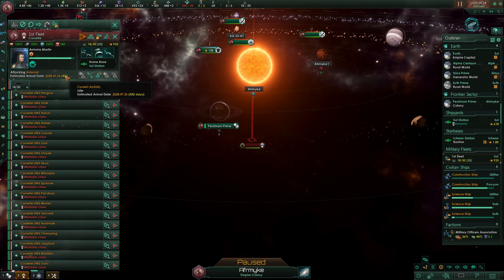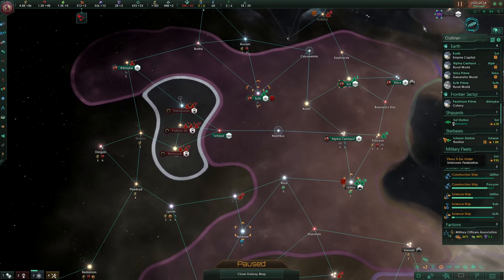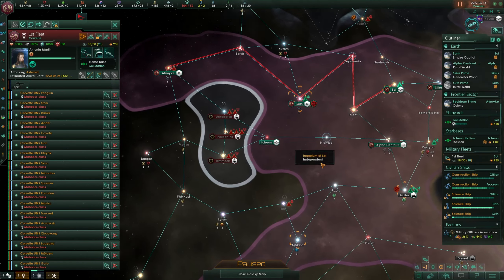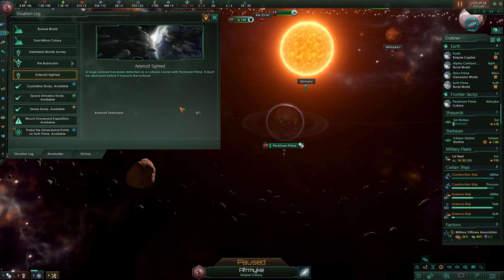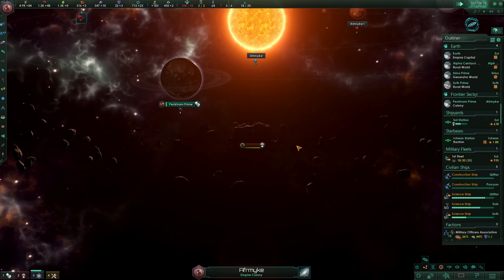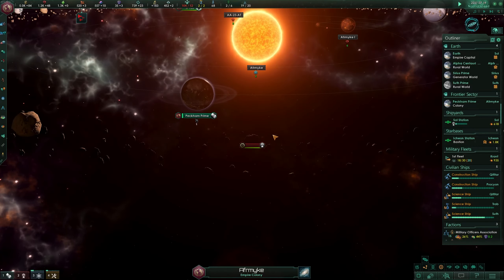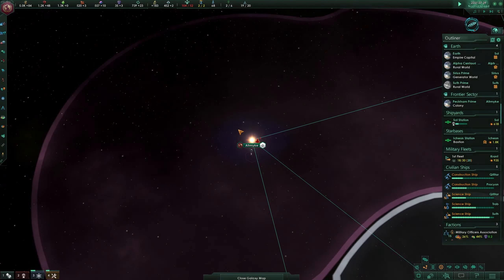They need 400 days to get to this system - it is far away from anything unfortunately. This is their route now to that system. Can we see how long the asteroid takes? No idea. It's definitely getting closer now. If we speed up the game we can actually see how it gets closer. I think they will not be on time. Otherwise we're going to see massive casualties on Peckham Prime and probably also a reduction of habitability.